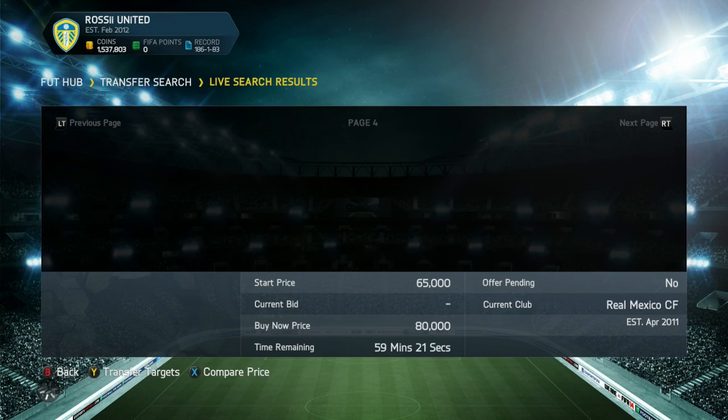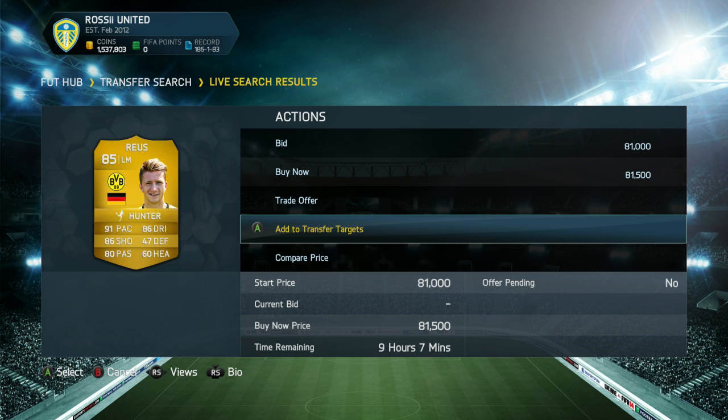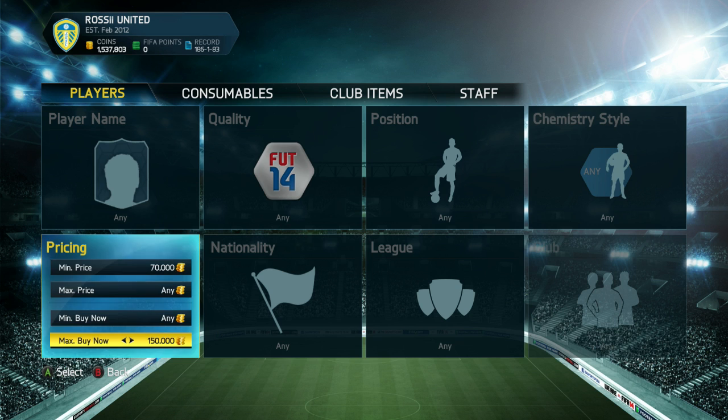One, two, three, four, five, six, seven — we've got ourselves Marco Reus, the regular version. I do have his inform, but he is null and void for this since we're using his regular card. So we've got Reus and Boufant — that potentially opens up a pretty nice team so far.